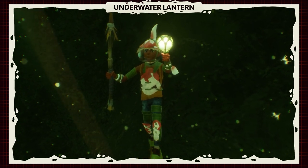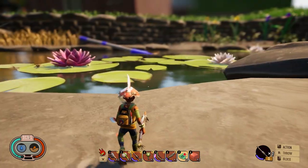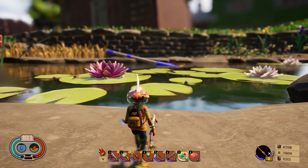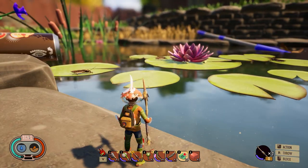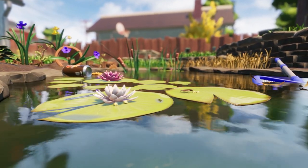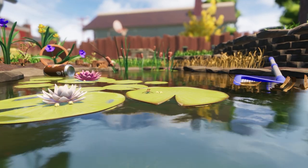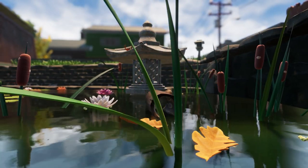Now you're wondering why all the secrecy — why aren't we looking at the pond? Because there are so many changes. We've got cattails in the distance, lily pads up front, insects over here. It's an absolutely massive change to the way the pond looks. Absolutely gorgeous, and I am so excited to check this all out.